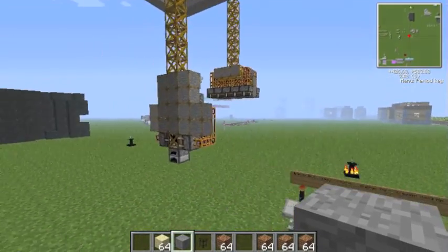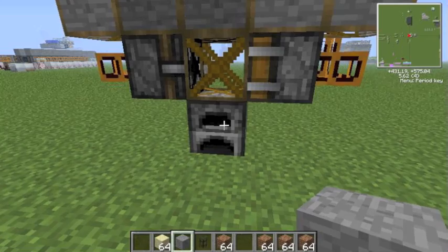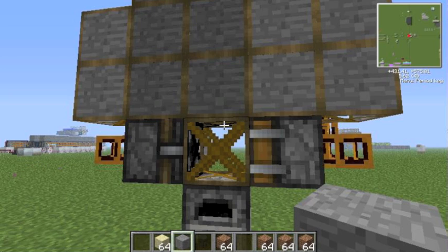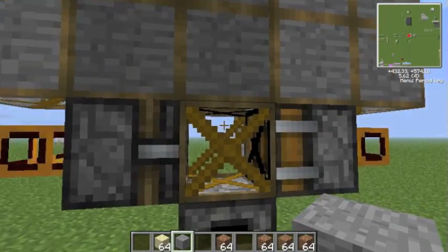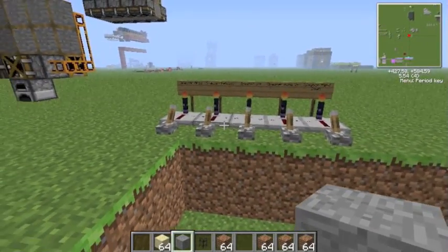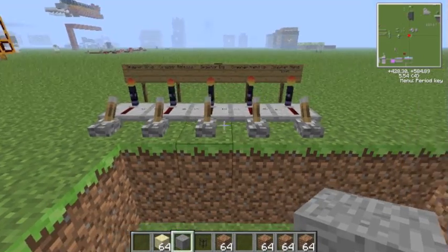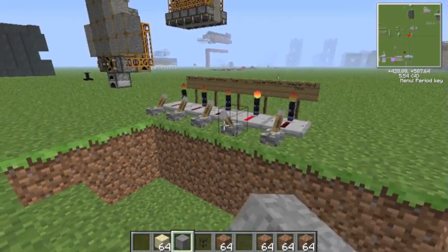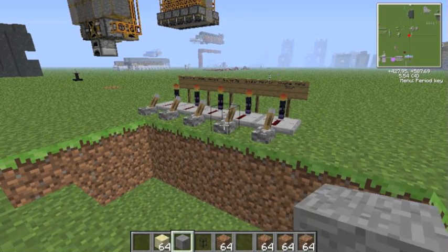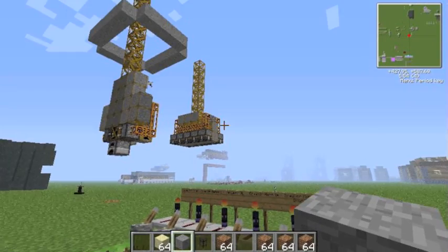Now we have grappled onto this furnace. So the furnace is all the way up here. Now we want to be able to let this thing go, so let's just lift it up a bit. Let's go spawner hand up, just to show you it does go up. And we can actually move the furnace.